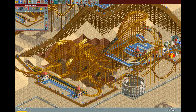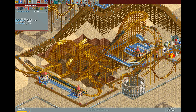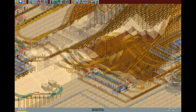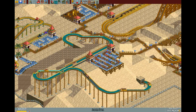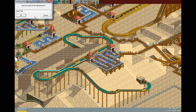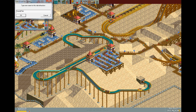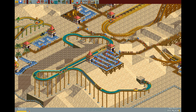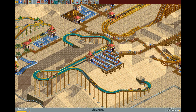Dynamite Blaster is doing quite well, especially since we changed the price of admission. Sand Falls is doing really quite well too. In fact, I'm going to change the name of Sand Falls - it sounds a bit strange, especially for a water ride. I'm going to call it Snake Falls. There are obviously snakes in the desert, and it's a log flume, so it's going to be falls. So we're going to have Snake Falls.